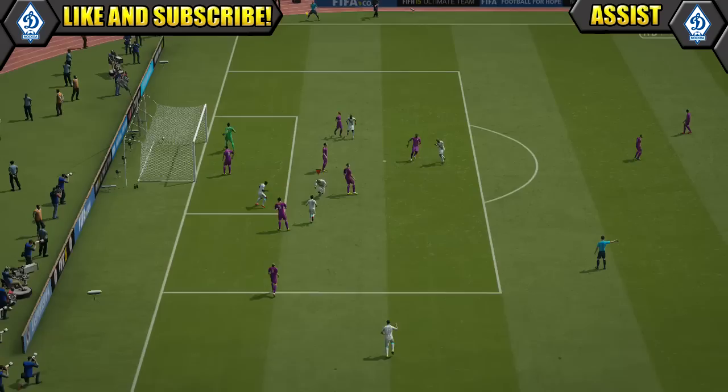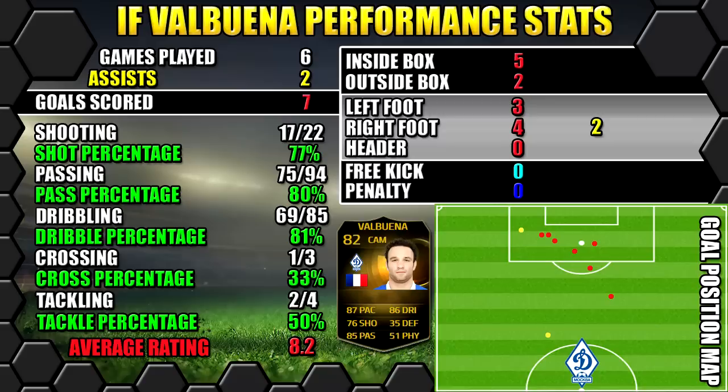Let's look at Informed Valbuena's performance stats: in six games he managed to bag seven goals and get two assists. All his stats are on the left, goals on the right, and the position map shows where his goals were scored and assists created.